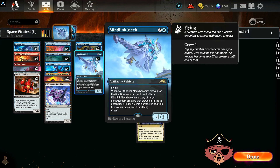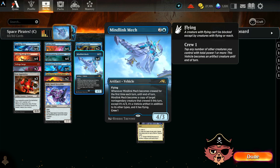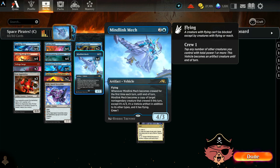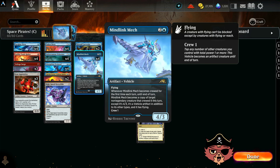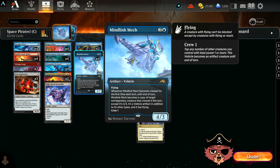We're rocking Mindlink Mech in this one. This is a 3-mana, 4/3 artifact vehicle with a crew of only one. It has flying, and when it becomes crewed for the first time each turn, until end of turn it becomes a copy of the target non-legendary creature that crewed it — except it's a 4/3, it's a vehicle artifact in addition to its other types, and it has flying as well.